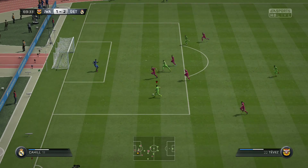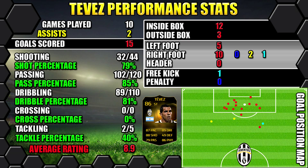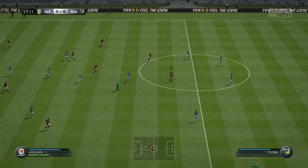Looking at Tevez's performance stats: in 10 games we scored 15 goals and got 3 assists. All of his stats are down the left hand side, goals are on the right. There's also a position map in the bottom right showing all goals and assists as well.